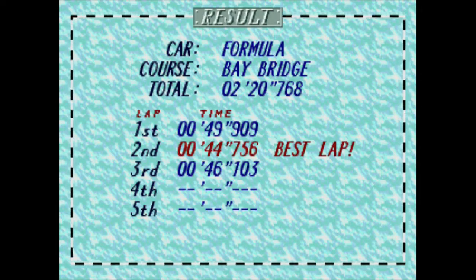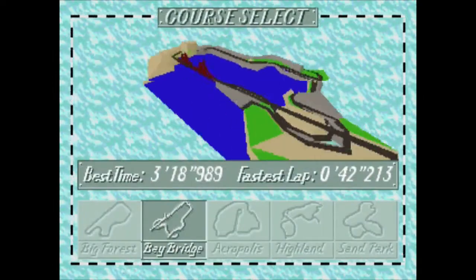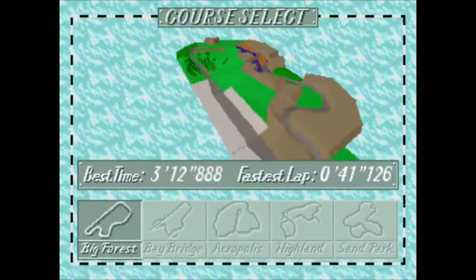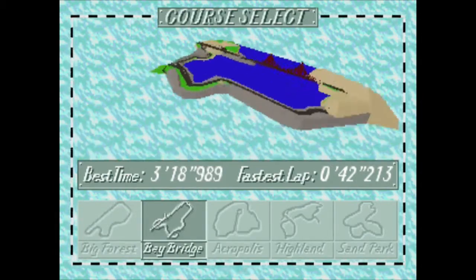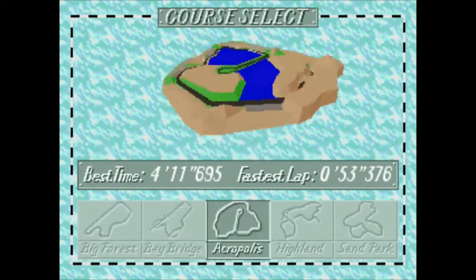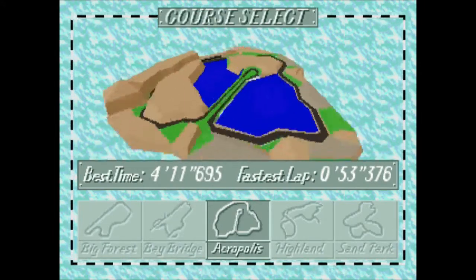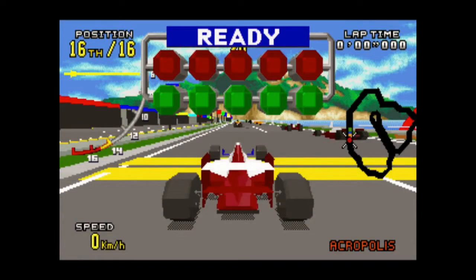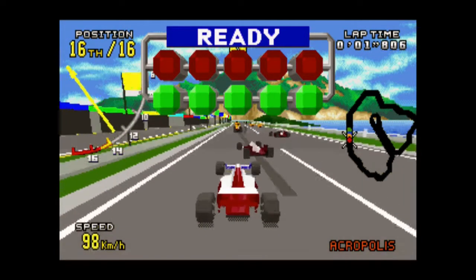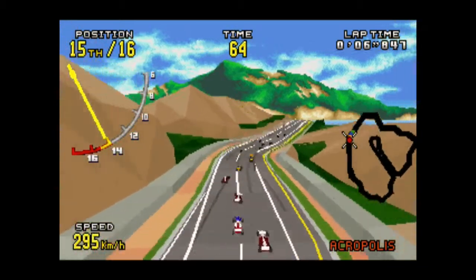We cannot get past this third lap — it's like we have some kind of mental block about it, our guy's afraid of failure. Okay, we went through Big Forest, very simple, nice open track. Went through Bay Bridge, it was fine, had a few twisty turns. Let's go to the Acropolis — I think the Acropolis is the area in Greece where all the ruins are, of their ancient government or something like that, if my humanities education from years ago serves me correctly.